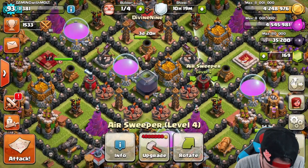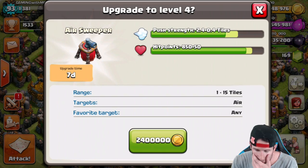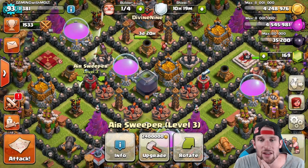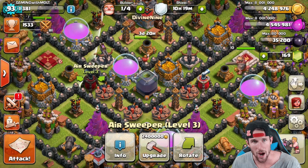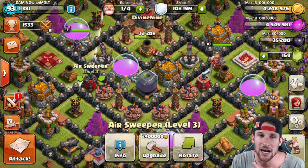Our gold is sitting pretty right now. We've got one wall at level four, one at level three. Let's just go ahead and attack. First I'm going to show you a couple of replays, then we'll attack, and then we'll see what we can upgrade.